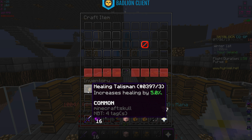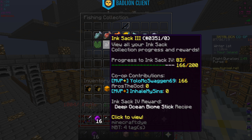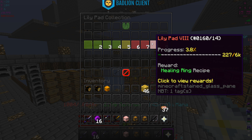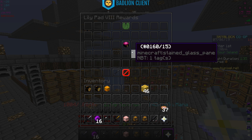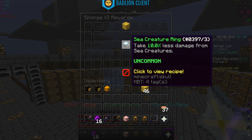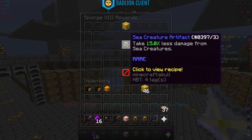It's weird that the sea creature talisman and the healing talisman look almost identical - one's red, one is blue. I wonder how the upgraded versions look. The healing ring has like a pink hat, the sea creature ring changes to a blue hat, and the sea creature artifact changes into something completely different.